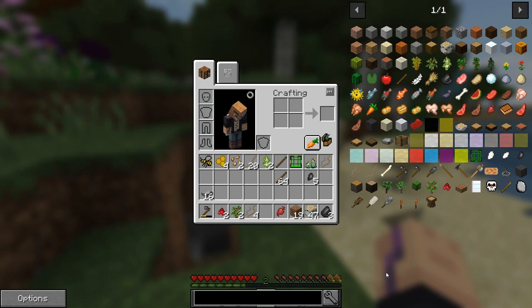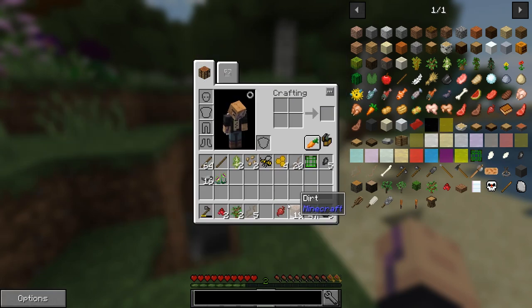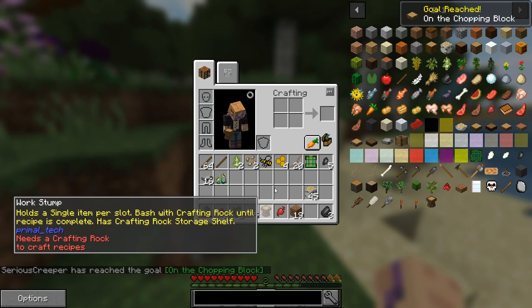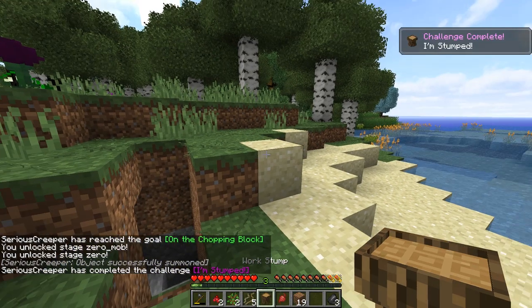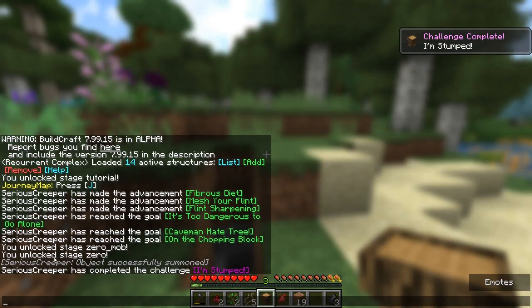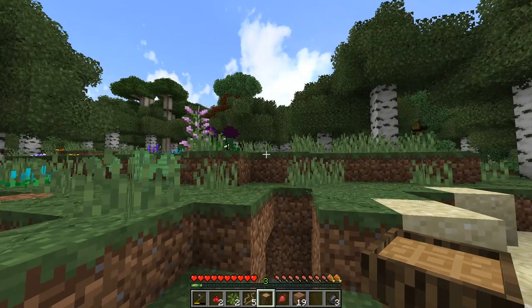So like I said, this is all we can make right now - there's currently no crafting table. The thing you have to make is this work stump. So first we put one piece of log in our crafting grid and we get a chopping block, then we take another piece of log and put the chopping block on top and we get the work stump. Things are changing - we've now unlocked stage 0 and stage 0 mobs.